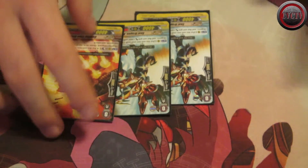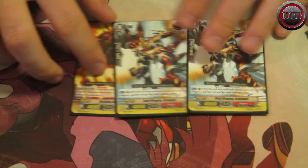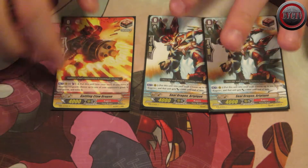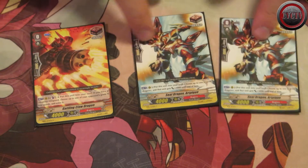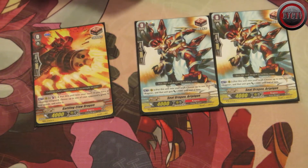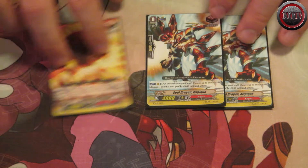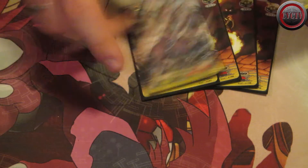I'll do triggers first. I run both of the heal triggers — Barbara and Teresa — so four heals as usual. Three draw triggers: one is Gatling Claw and the rest are Red Pulse. Gatling Claw is there so that if I draw it in my opening hand, I can blow up a starting Vanguard and fill the soul with its skill, though it costs a counterblast. Red Pulse I can soul charge for free — it's like a Margle clone, which is amazing. When Kagero got a Margle clone I was super happy because Margle was one of the best draw triggers ever.